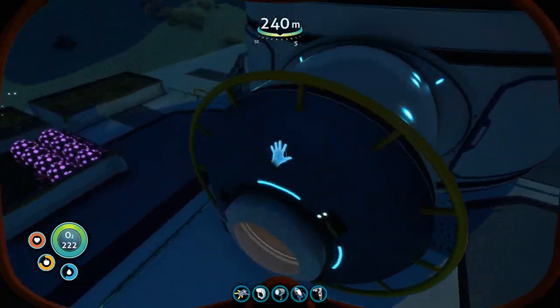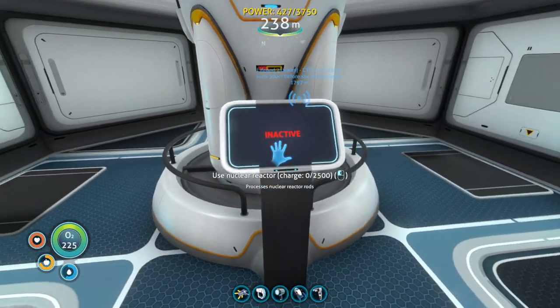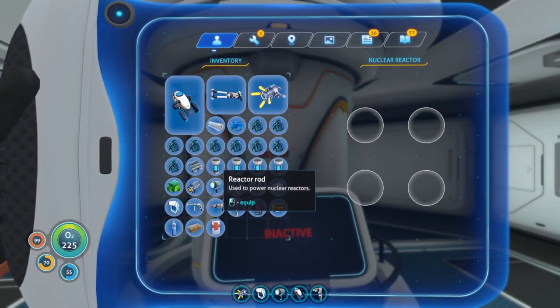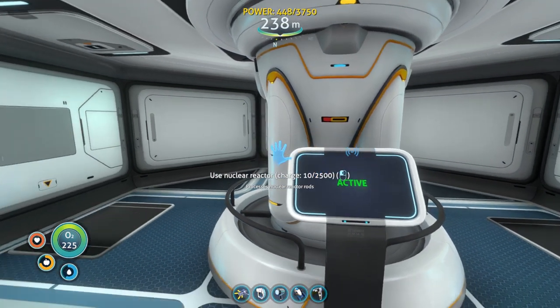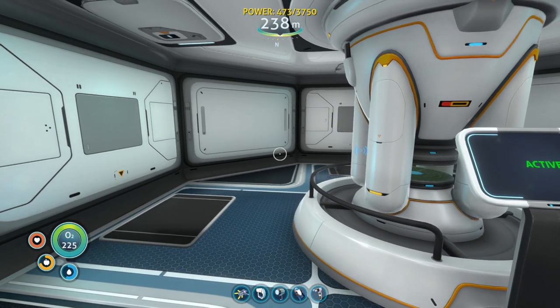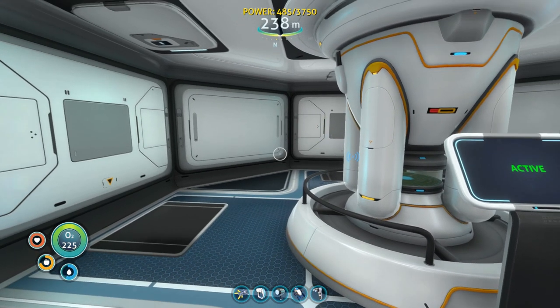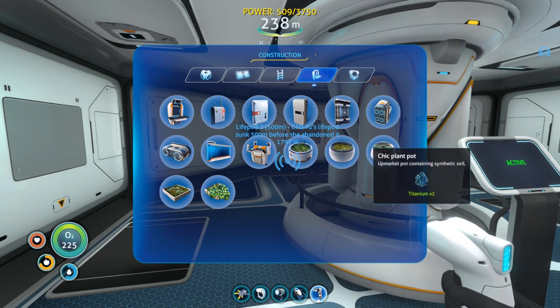I've got a ton more titanium by the way, guys — this is not gonna be an issue at all. I've got so much over in these that needs to be broken down. I might just go ahead and break down all my titanium and make it into ingots. I need some rods — get four rods here and pop those in. I can always make some more rods as well if I want to. Oh my god, this thing has 3750 power now! Holy crap!